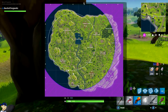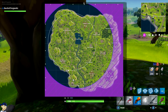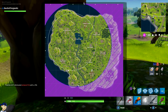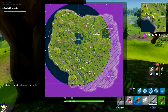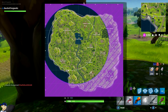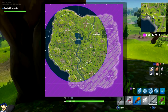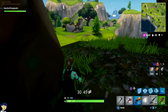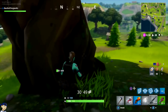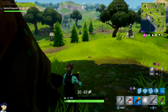Now I'm sitting on the edge of the circle up high behind these trees. A lot of people land at Fatal Fields. I killed the guy from the Flush Factory and took his stuff. What a lot of people do is raid a house — say three or four people landed at Fatal Fields, at least one is going to be more passive and will loot then run a big circle around the outside. I'm waiting for a slowpoke coming into the storm last second.